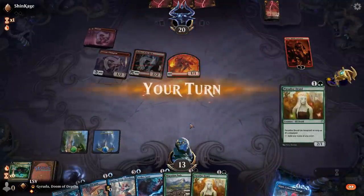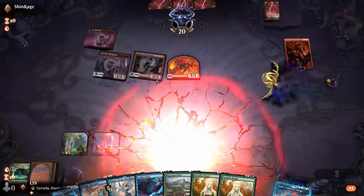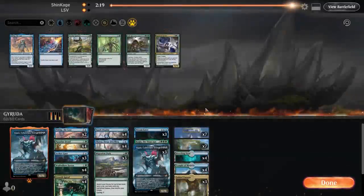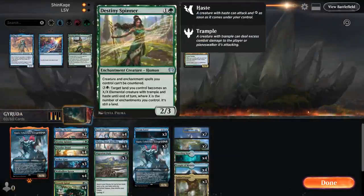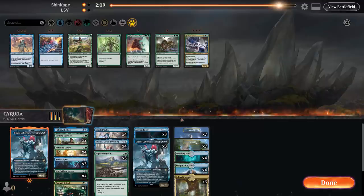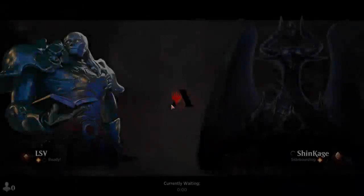We're super dead. I can spend a turn playing a card and then just fall too far behind. I actually wonder if instead of Kogla I could put in a couple Destiny Spinners — that actually seems like what I want here instead of Fibblethips. Fibblethip just doesn't really block anything effectively and Destiny Spinner — they at least have to spend some time or burn on it.